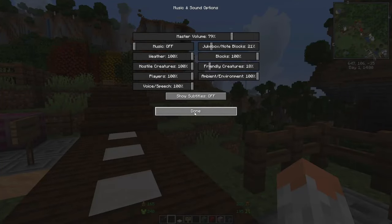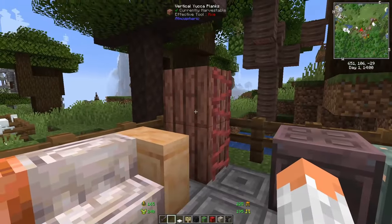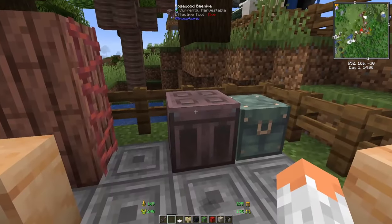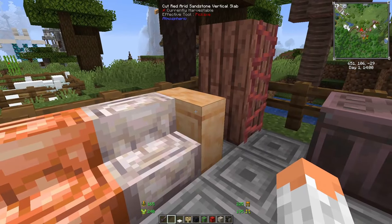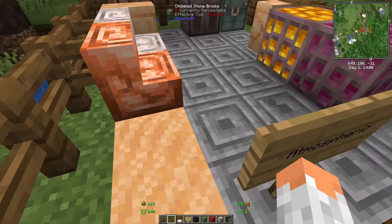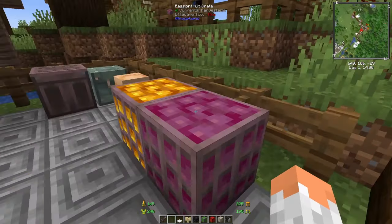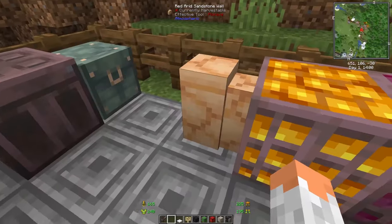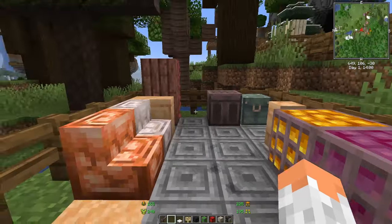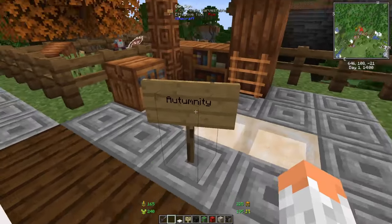Next up we have Atmospheric, which offers new tree types — like rosewood and yucca — in the background. It adds two new biomes: one more tropical and one focused on sand dunes. Connected to those biomes you get new stairs, crates, walls, chests, and blocks.